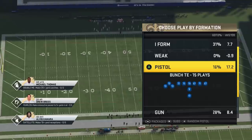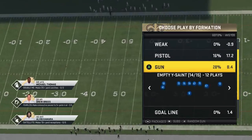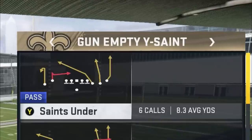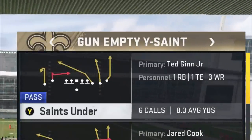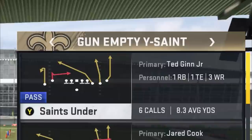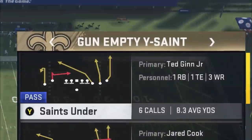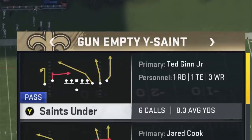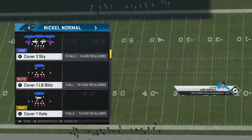If you use any of my one-play touchdowns, there's something I'd consider a glitch between the hash marks that you need to be aware of before you choose them. Before I get into it, I'm going to pull up a play I put out recently — a one-play touchdown out of the Gun Empty Why Saint. I'm in the Saints playbook, which I pretty much always use for these videos. This is a cover three blitz — we're just going to pick a random cover three.